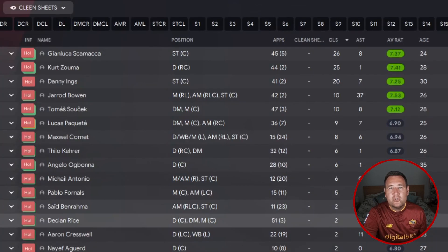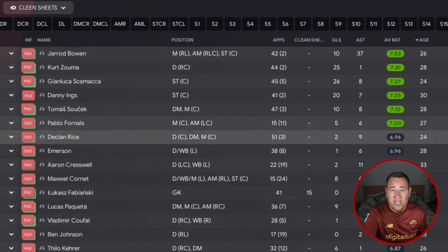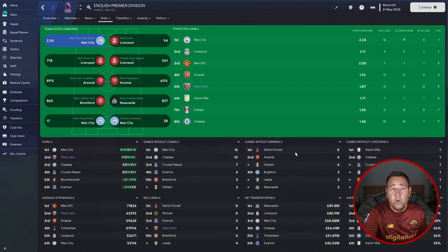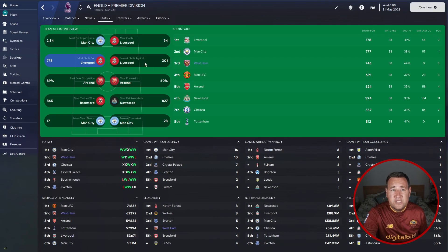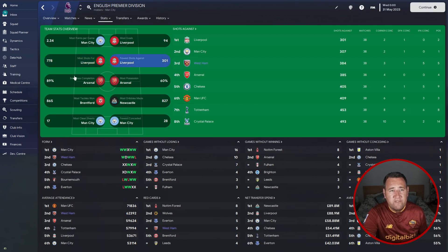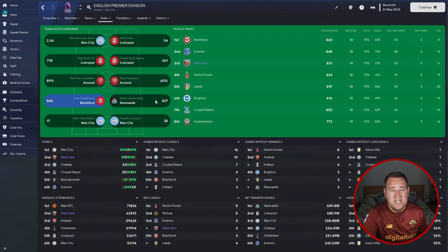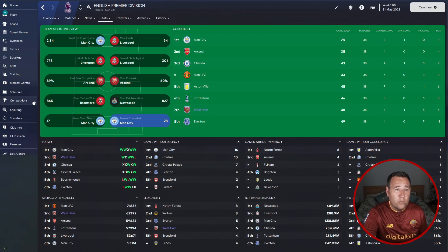West Ham's Premier League record: won 21, drew 8, lost 9, goals for 92, goals against 48, goal difference 44, points tally of 71. Scamacca is their top goal scorer with 26 goals — just ahead of Kurt Zouma with 25 — and Danny Ings with 20. Assist-wise, Bowen with 37. Best average rating is Bowen at 7.53. They got 19 clean sheets in all competitions. Team overview: fifth spot with 1.87 points per game, most goals second place with 92, most shots for third place 746, most tackles won third spot with 831.